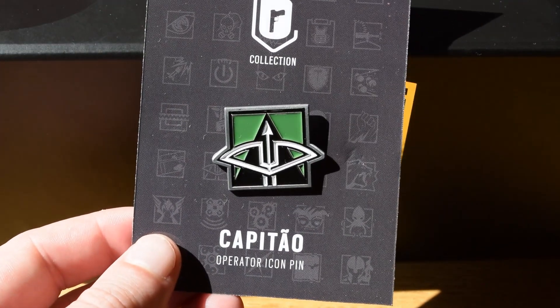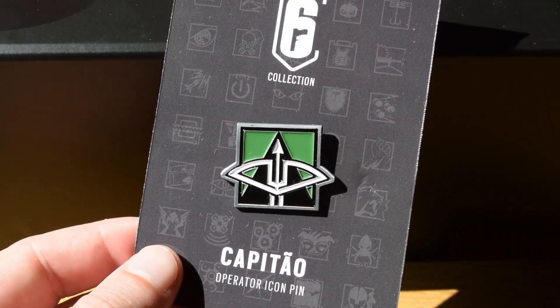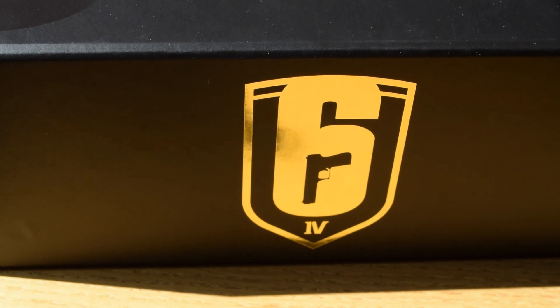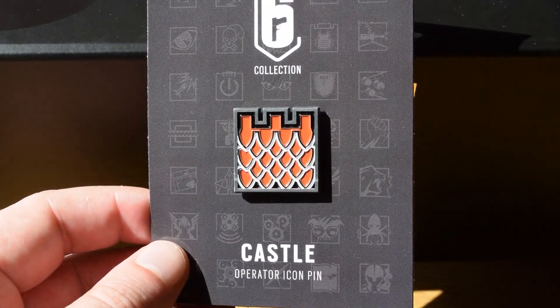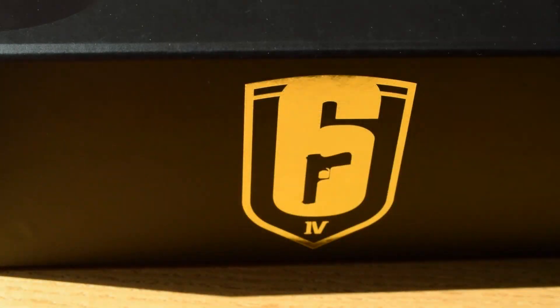Then we've got Capitao, and of course his icon color actually matches Ember Rise's icon color, because they're starting to run out of colors to use. Then we've got Castle, another OG one, and very cool because obviously they have fish-like scales to it. Very cool armor aspect.